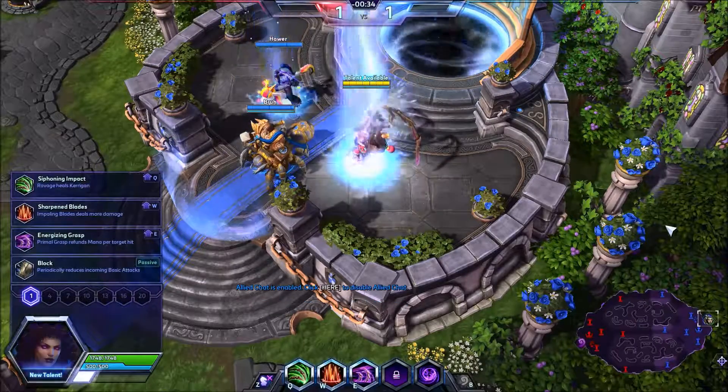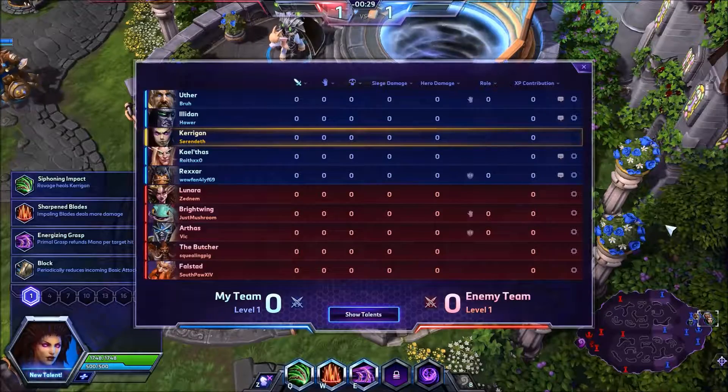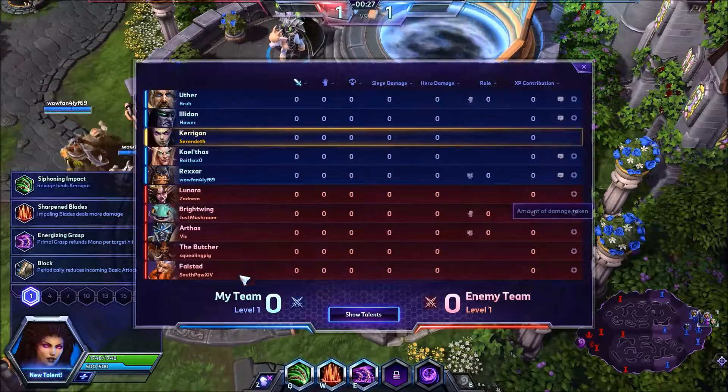Today we find ourselves in the Garden of Terror. My team: Uther, Illidan, Kerrigan, Kael'thas, Rexxar. Enemy team: Lunara, Brightwing, Arthas, the Butcher, and Falstad.